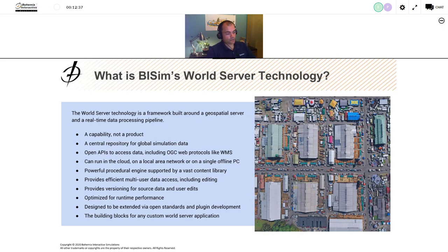The World Server provides efficient multi-user data access. VBS 4 clients connected can stream data from the World Server, and that includes editing — users can send changes back. Those changes need to be versioned, so we offer a versioning system for both source data and user edits. There's a separation between the authoritative view of the world and the edited results — baseline data on one level, and user edits sitting on top of that, stored separately.